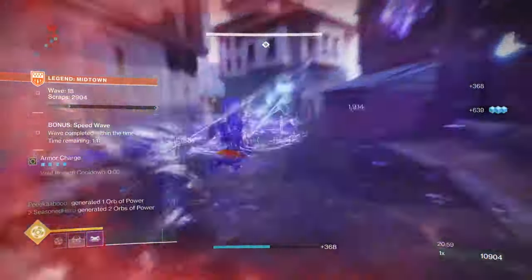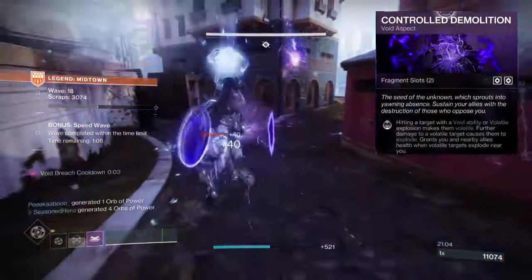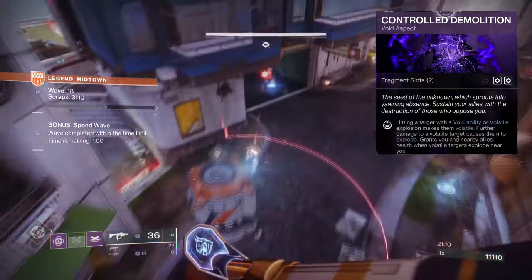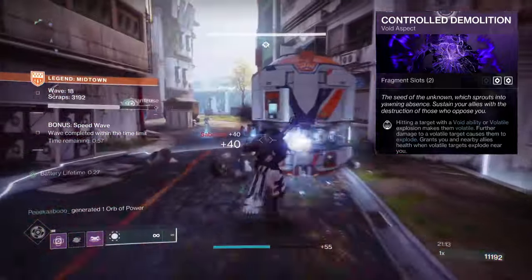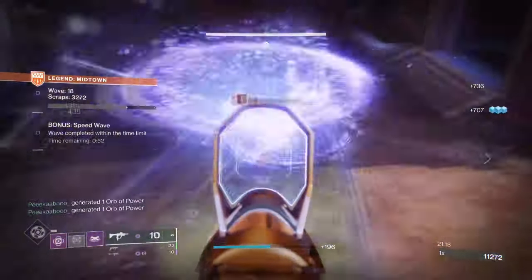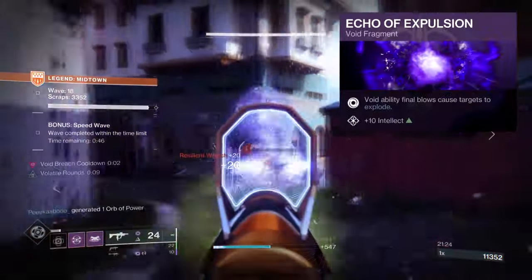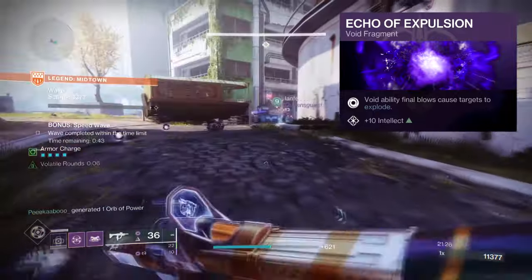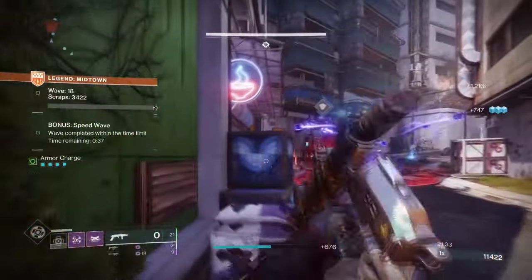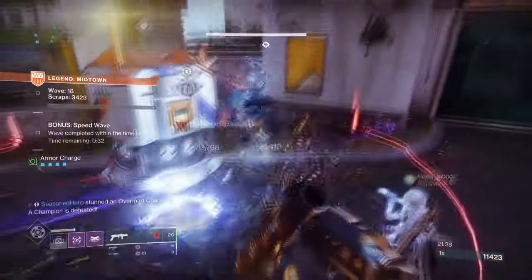For abilities, I run Magnetic Grenades for their short cooldown and decent damage. Control Demolition: hitting a target with Void Abilities or Volatile Explosions makes them Volatile — further damage to Volatile targets causes them to explode and grants health back to you and nearby allies. Bastion: casting a super and barricade grants an overshield. Fragments include Echo of Instability, where defeating targets with Void Grenades grants Volatile Rounds; Echo of Expulsion, where Void Ability final blows cause targets to explode; Echo of Provision, where damaging targets with grenades grants melee energy; and Echo of Cessation, where applying a Finisher on a target creates a burst of Void damage that causes nearby targets to become Volatile.